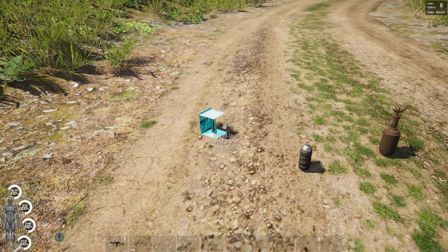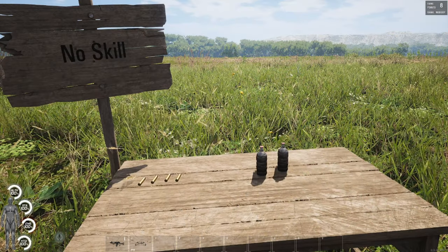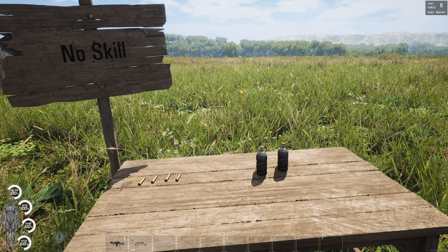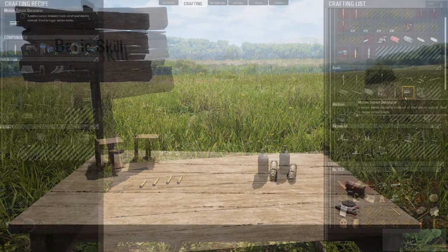The two improvised traps that do not need detonators are the cartridge trap and the improvised mine. Once crafted, you can do the same thing — press and hold the F button and arm the trap. The only items available to craft in the no-skill tier are the improvised mine and the blasting cap. Although we can increase our skill points by crafting the blasting cap, we have no use for it yet because we cannot craft the two detonators.